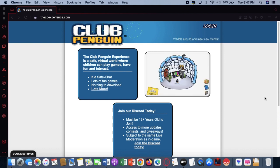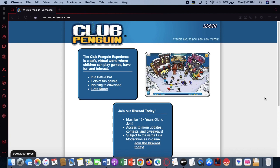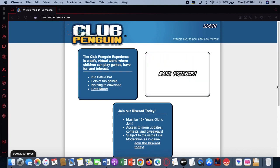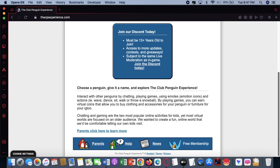I really love the homepage of this game — it looks so simple and amazing, especially since this CPPS takes place during the 2006 era of the original Club Penguin. The link to the game will be in the description below, and of course you don't need to download anything since this is HTML5.